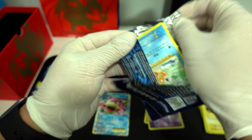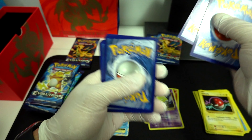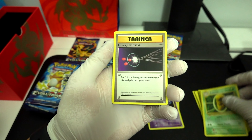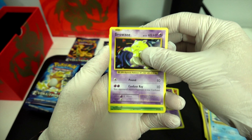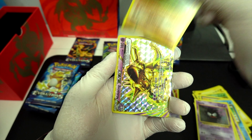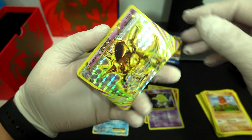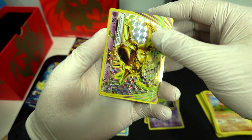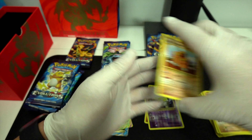Third pack: Kakuna. Energy Retrieval. Blastoise. Magikarp. Drowsy. Caterpie. Gastly. Nino King Break — I think I got a couple of these in the last video. Kanto Power. The Trio.